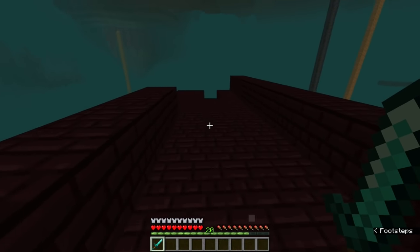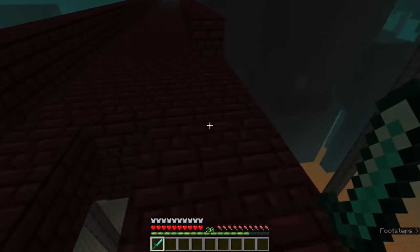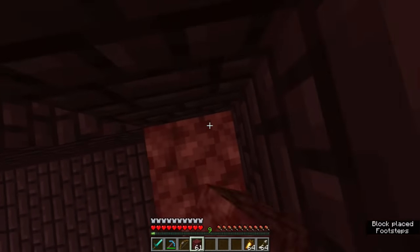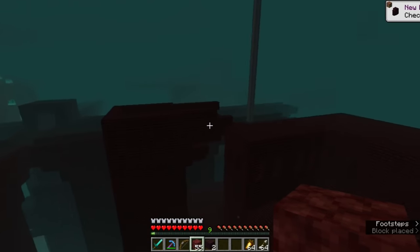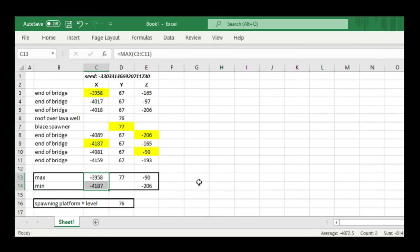Once you find a fortress in the right biome, figure out the approximate limits of its bounding box. Explore the fortress and create a list of coordinates for all the dead ends of hallways or structures at the edges. Search for the upper Y limit by exploring the highest structures and rooftops, recording the Y level of your feet while standing on the highest Nether Brick blocks. Look for the largest and smallest X and Z coordinates — the spawning platform can be located anywhere within these ranges. Take the largest Y value and subtract one; this should be the Y level of your feet on the spawning platform.